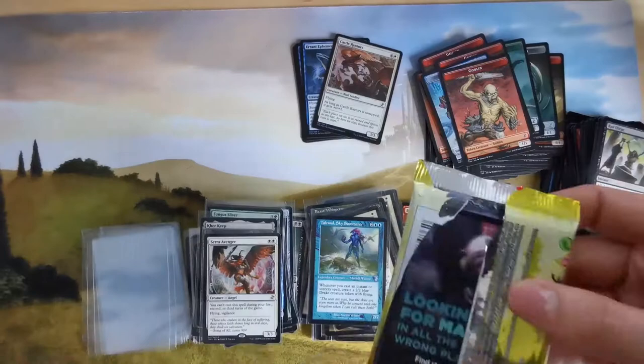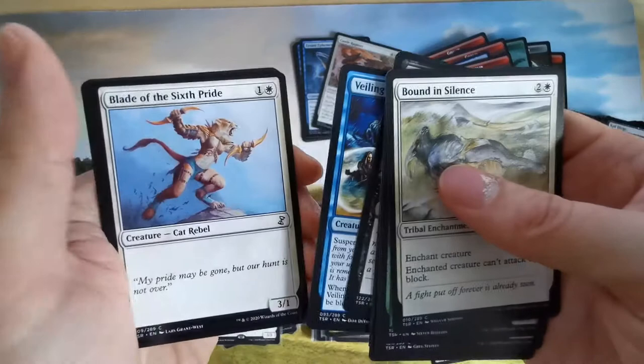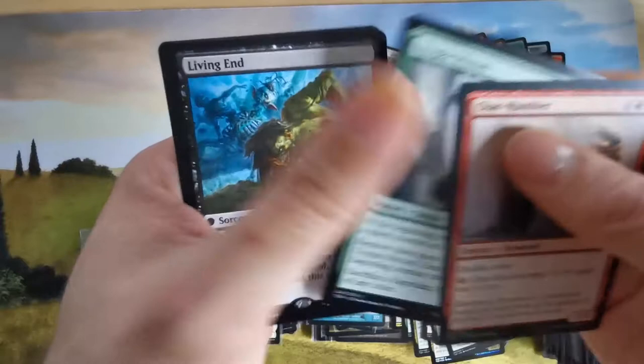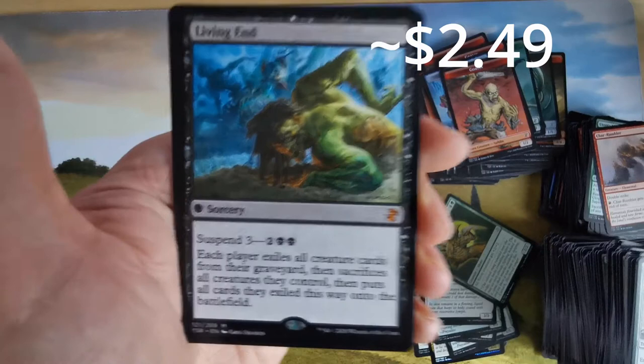Last booster — bound of silence, probably won't use this. Maybe some star slivers? Where are my slivers? An elemental with double strike — you have to buff him, gets plus two plus two, not bad. A fungus. Another mystic with suspend — each player exiles all creature cards from their graveyard and puts them onto the battlefield. Crazy. And Young Pyromancer — whenever you cast an instant or sorcery, nice.